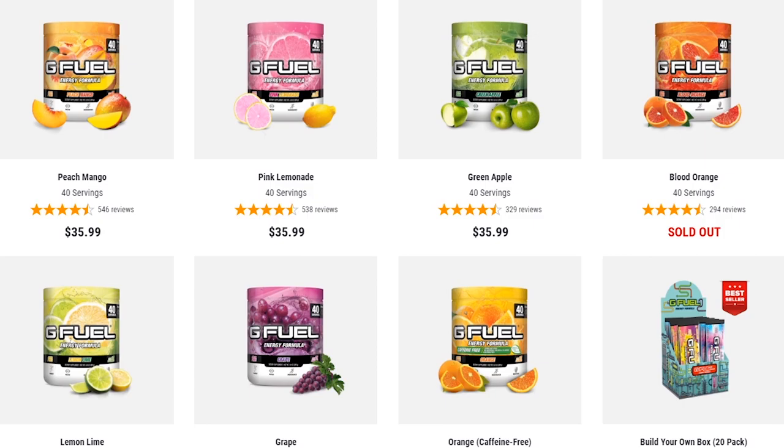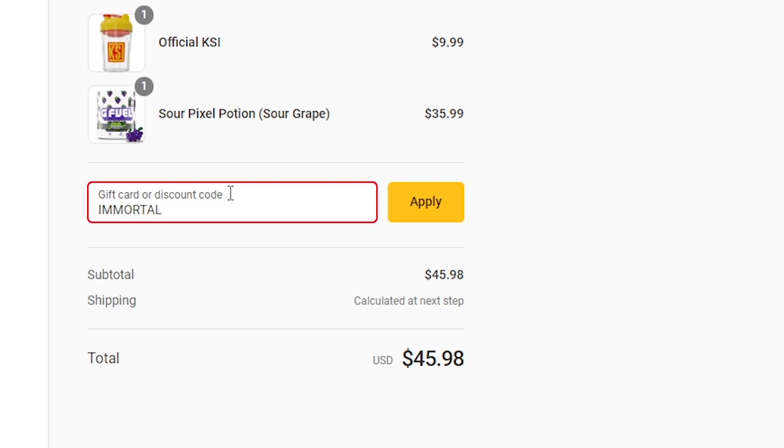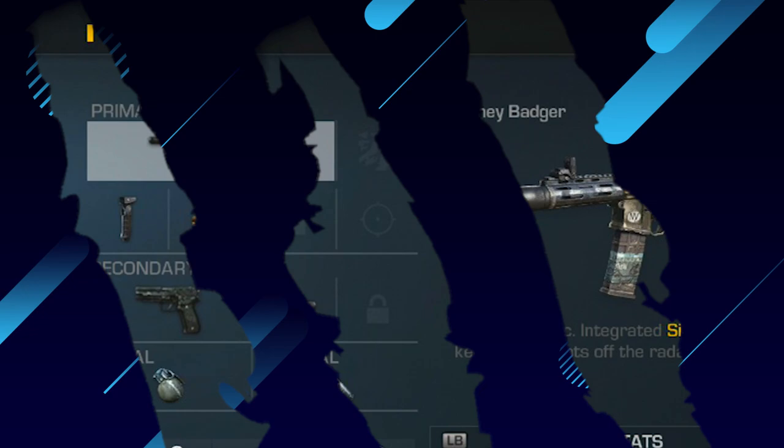Just a quick reminder: from now until the morning of the 19th, you can use code 'immortal' to get 30% off your entire order over on gfuel.com. So if you want to pick up a new tub, shaker cup, or starter pack, now is definitely the best time to do so. And now, on to today's video.